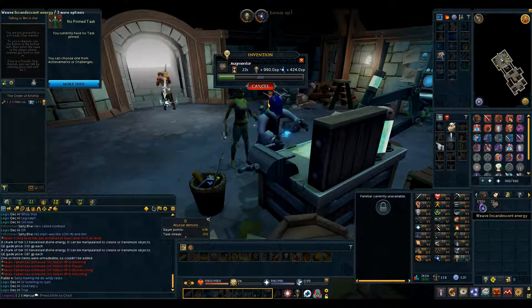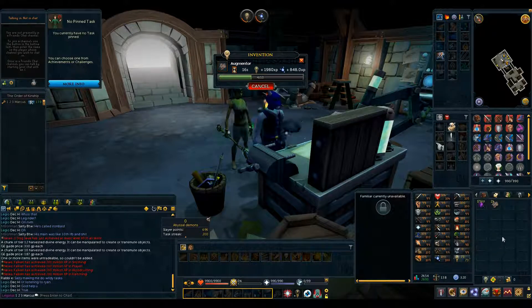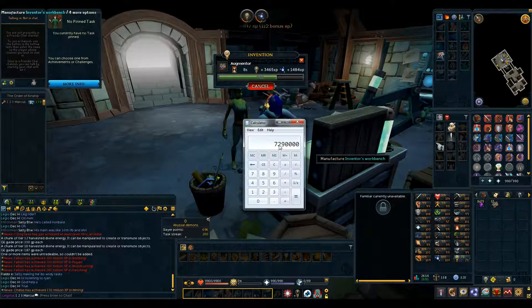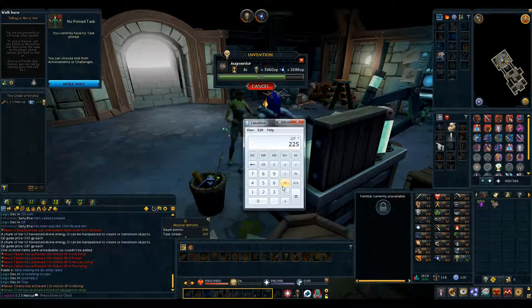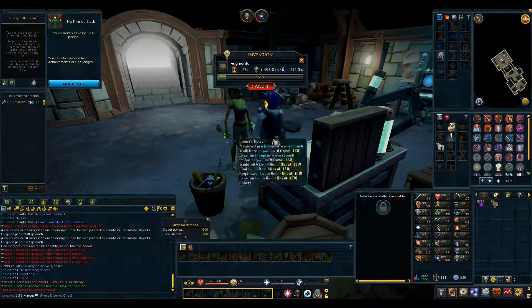I should probably tell you the pricing of the energies to make these as well. I'm using Incandescent Energy, which is a pretty good price. The same as Radiant and Lustrous — they were all probably the best options for the time I'm playing this game. The actual cost for me to use these was almost 7.3 million, based on the Grand Exchange price at the time I bought them, near the end of December 2017. So the cost for each one is just under 73k per augment. These take so long to make — some good XP though!